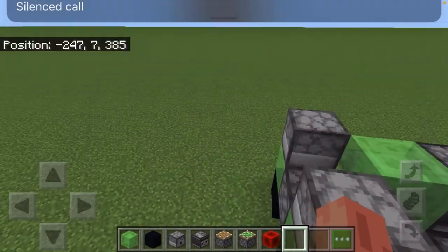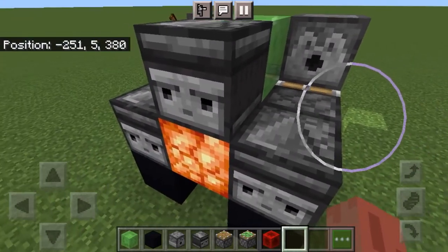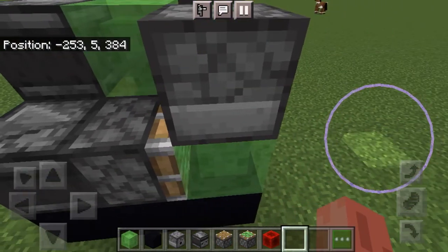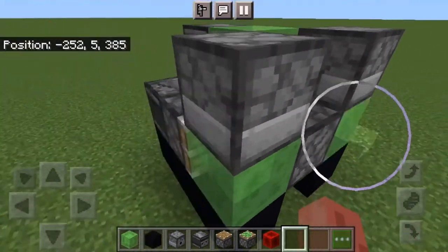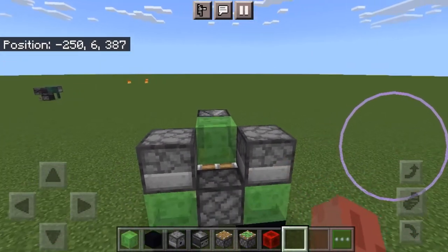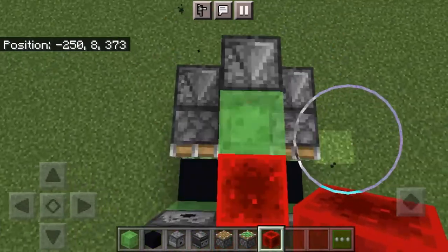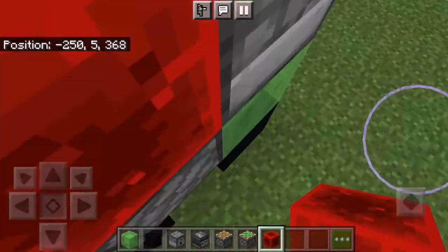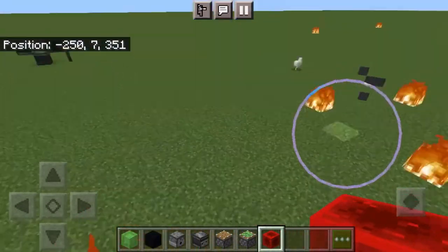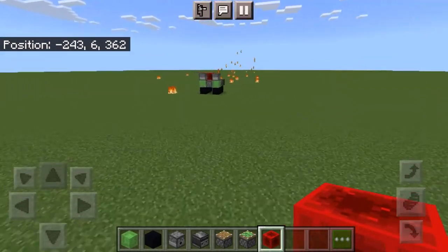Here's how it works: when I put a redstone block right here it'll activate this piston, pushing it forward along with these dispensers. These dispensers will detect that it moved forward, so it'll push these sticky pistons back and pull them back up because it only makes a flash. The redstone block also activates both dispensers at the same time, making two machine guns. You can also just ride it right here — it's fireproof so the fire should go out quickly. I do not recommend sneaking while you're on it.